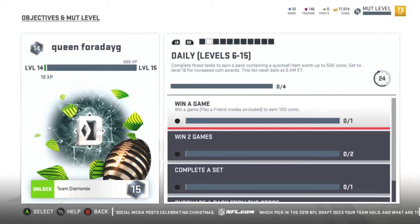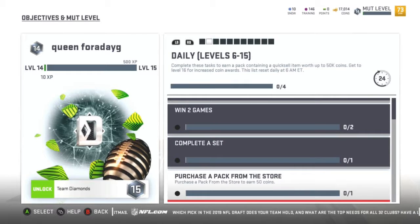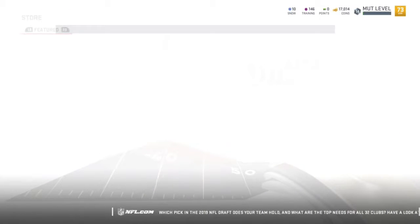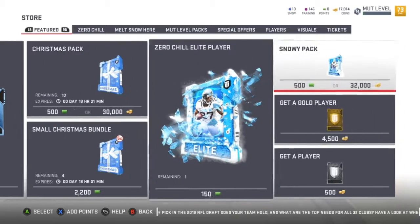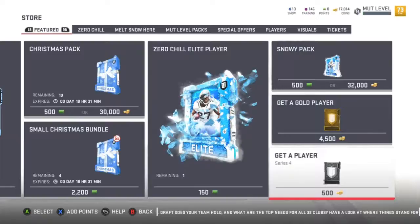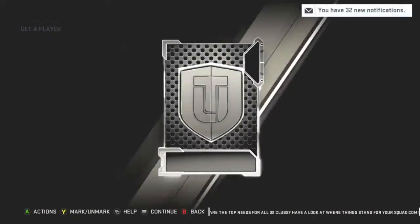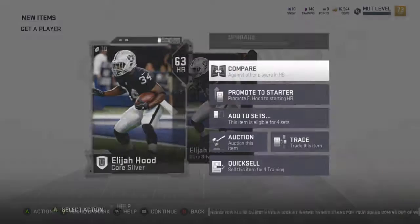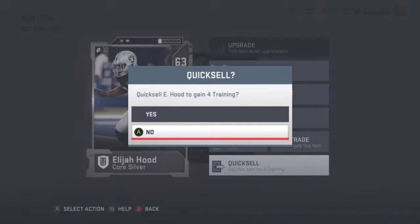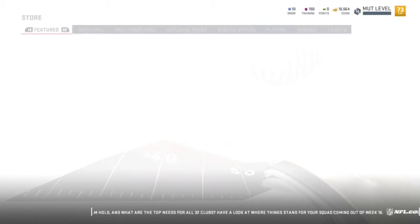Before 6 AM Eastern you need to: win a game, win two games, complete a set, and purchase a pack. As far as purchasing a pack, we can just buy the cheapest pack which is 500 coins. We'll do that — 500 coins, get the pack. It'll be a silver or bronze, something we don't really care about. Yeah, we'll sell him. We got our objective completed — purchased the pack.